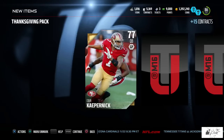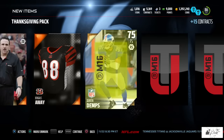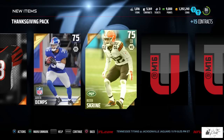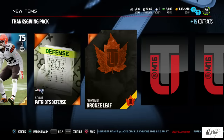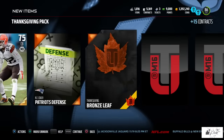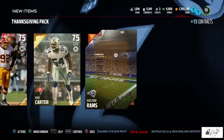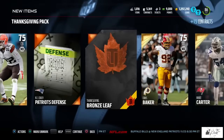We open our Thanksgiving pack and right off the bat we get a gold Colin Kaepernick. We also find a 75 overall Quentin Dimps. Then there's our collectible — the bronze Thanksgiving leaf. We also got Buster Skrine, Chris Baker, Bruce Carter, and the Ram stadium.